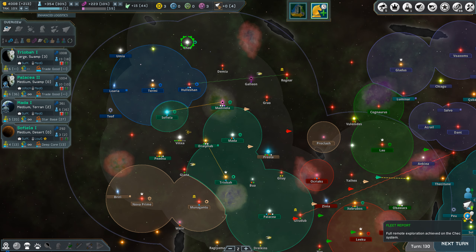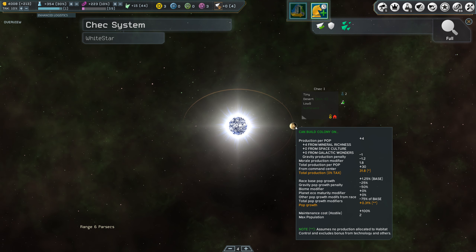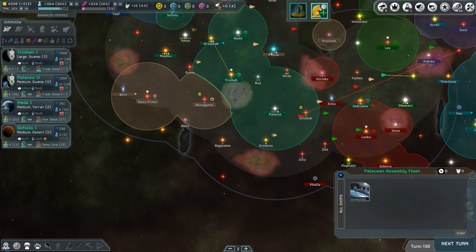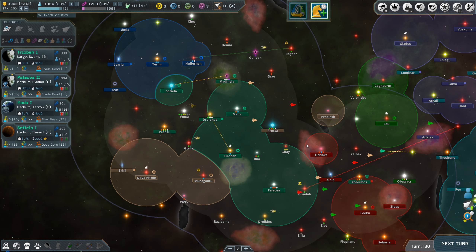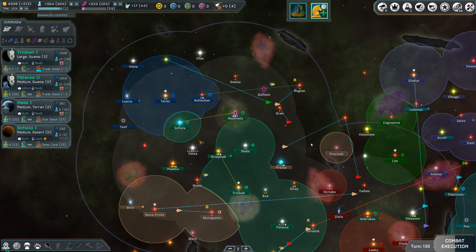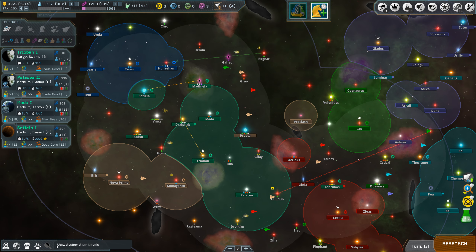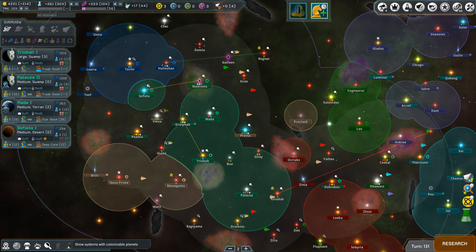A lot of ships moving around, a lot of stuff happening. We have a diplomatic request — the Malta Union are requesting a mining treaty; we'll say yes. Production is now active on Medinila 3, so we've completely exploited this system. We've reached the next system — oh, that's not good. I'm not sure why that's green. I guess it's green because I can colonize it, but it's not green because it's any good. There's only a couple stars I haven't explored completely and I'm not really concerned.